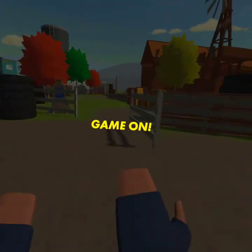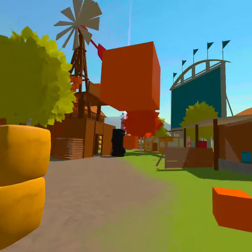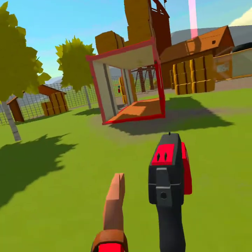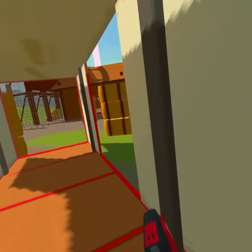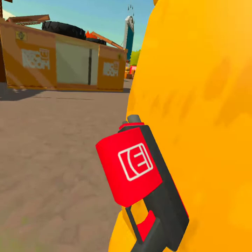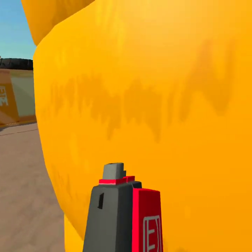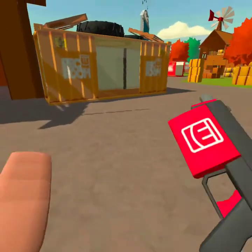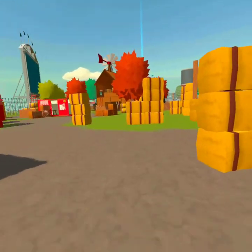Here we are in the Homestead Map. First off, don't always just run into battles. Some people do this and they just run into battles. You want to find cover — that's a good thing to use. You can also keep moving around: shoot shoot shoot, move around shoot shoot shoot. This is a good technique to use.